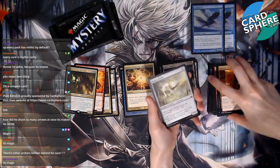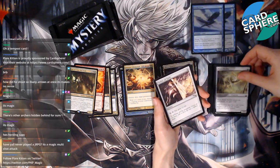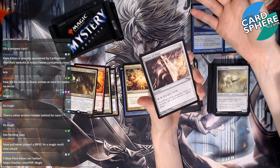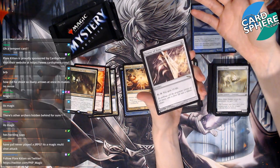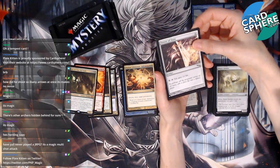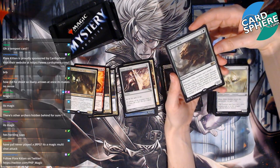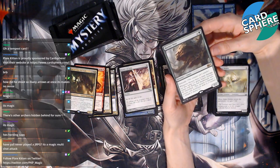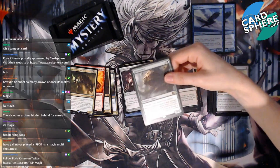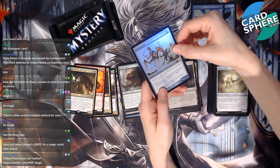Peace Strider — okay, interesting. Tower of Eons — whoa, look at this! It's an artifact which I'm scared of. It costs four, but you can pay eight and tap to gain ten life. That's neat — I don't know if it's good but it's neat. Hornet Nest! Whenever Hornet Nest is dealt damage, put that many one-one green insect creature tokens with flying and deathtouch on the battlefield. Oh cool! And a Triskelion — artifact creature construct.